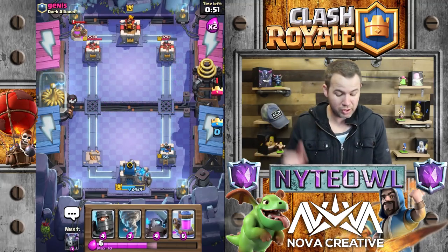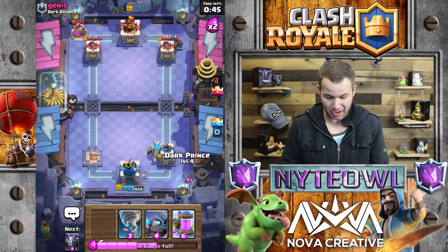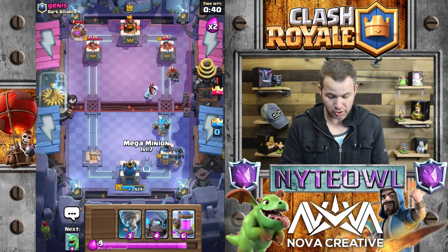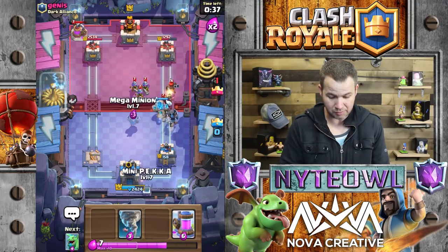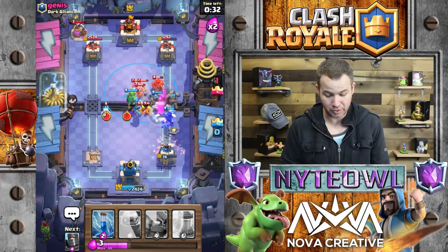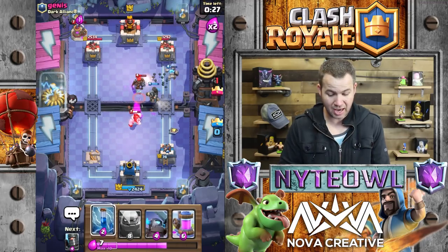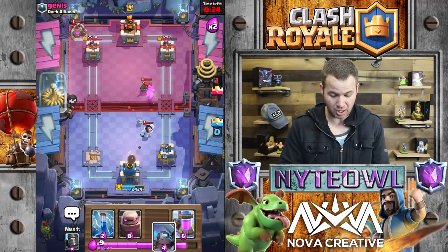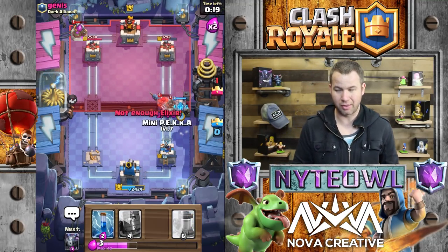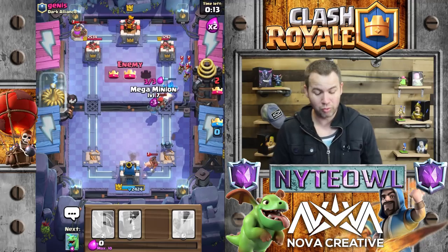We're not going to worry about hunter - we're gonna drop our dark prince back here, it's gonna be awesome. Ice golem should distract for a little bit. Let's go ahead and tornado all that together - yes! That's what I'm talking about. Take that out! How do you like them apples? Is that hunter still alive rocking my golem's world? Holy crap.